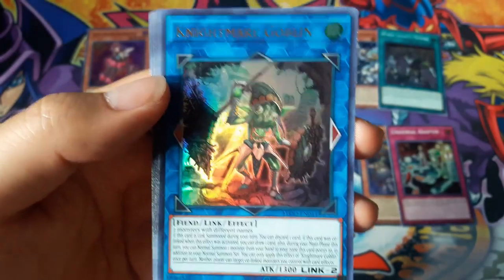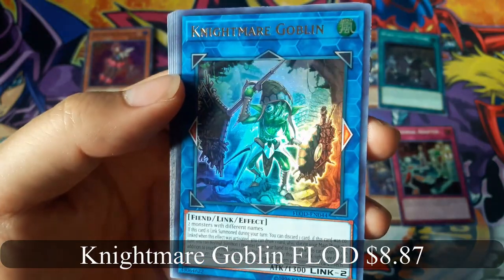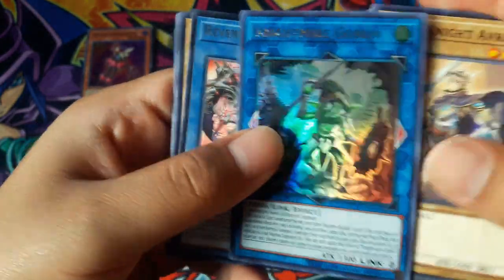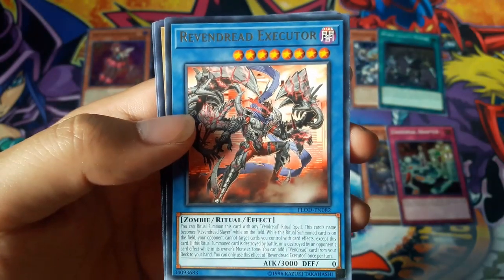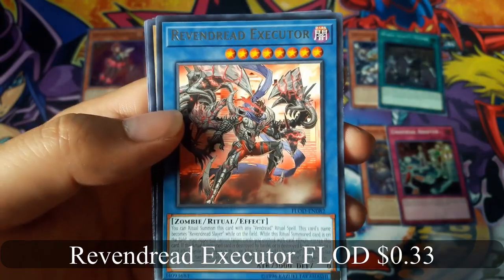Ooh, nice — Nightmare Goblin, that's a pretty good card, for an Ultra Rare, and Raven Dread Executor for a Rare.